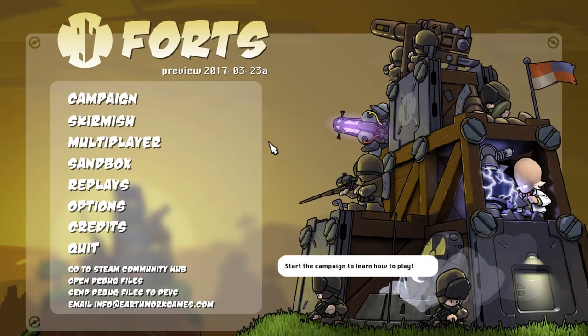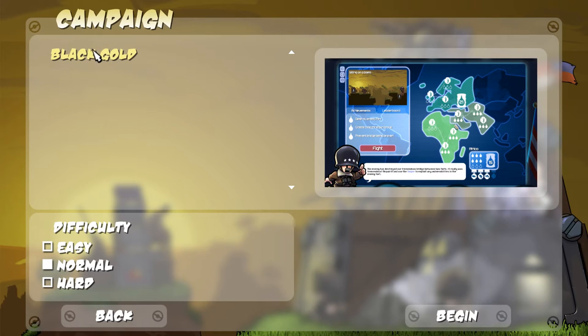Hello everybody and welcome back. Today we are playing a game called Forts. I've seen some pictures of this game. I don't know exactly how it works, but I think you have to build your own fort and manage your resources, and at the same time kill the enemy you're up against. This is all happening in real time, so it's gonna be fun to try it out. Let's just play the campaign for now on normal. Because, you know, I know how this shit is done.